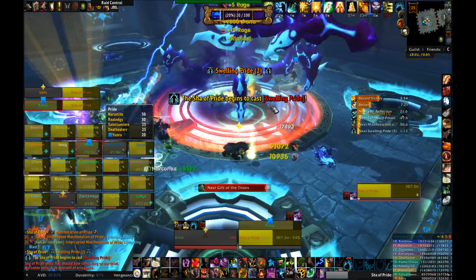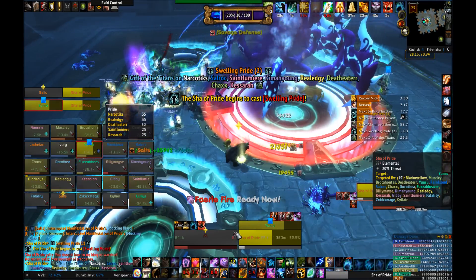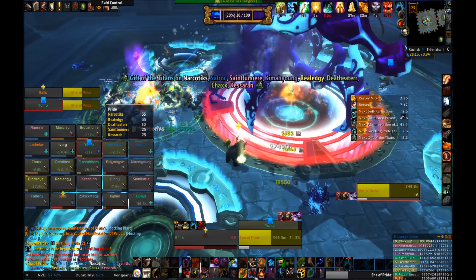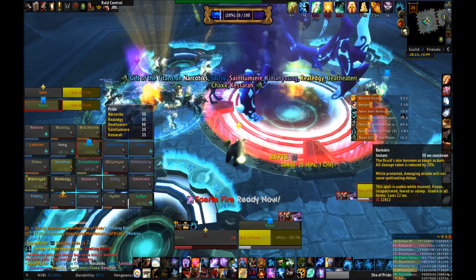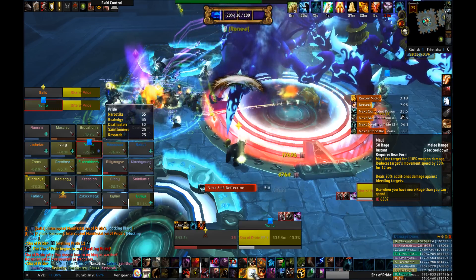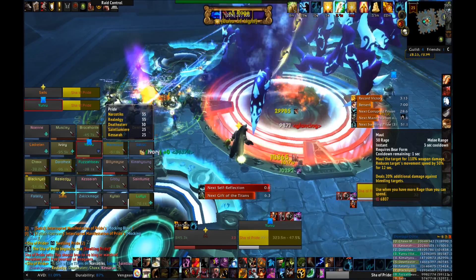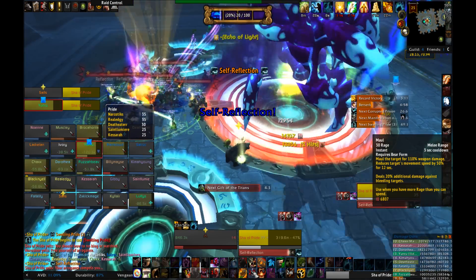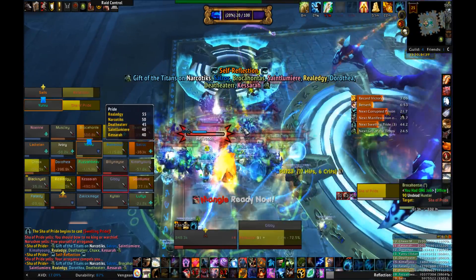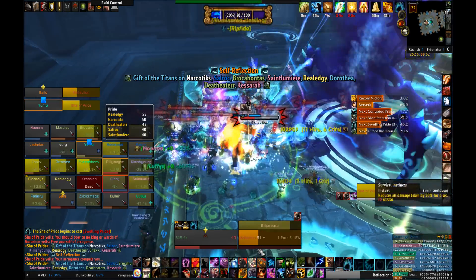For what the boss actually does do: aside from Swelling Pride, the boss will also regularly cast Self-Reflection on random raid members. Two seconds after the cast, reflection adds will spawn on those raiders' locations, dealing splash damage and adding pride to anyone hit by the splash damage. These raiders simply need to step to the side for about 5 yards to avoid the damage and pride. The adds themselves do basic attacks and nothing more. The off-tank can grab these if they like, but they really don't do very much damage either way.